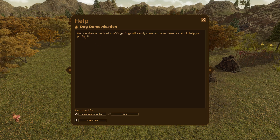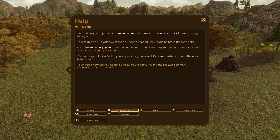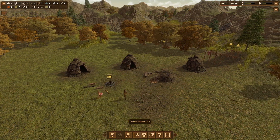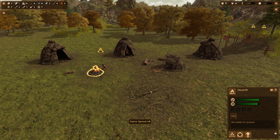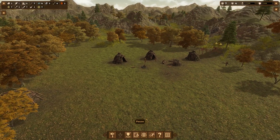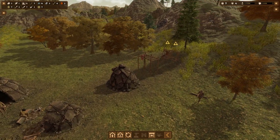Dog domestication — unlocks the domestication of dogs. Dogs will slowly come to the settlement and will help you protect it. Food drying — Paleolithic food drying unlocks the construction of the food dryer where you can produce cured meat and dry fish, which are the only long-lasting foods available in the Paleolithic. What else do we need to build? Spiritual structures we could build, but not just yet.